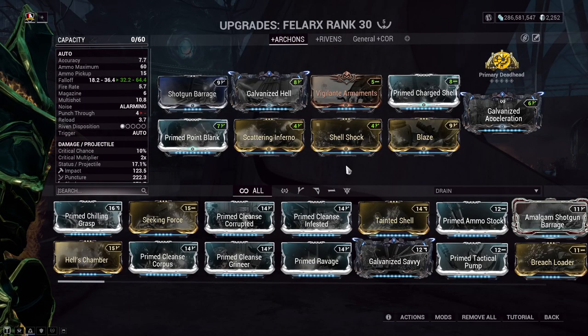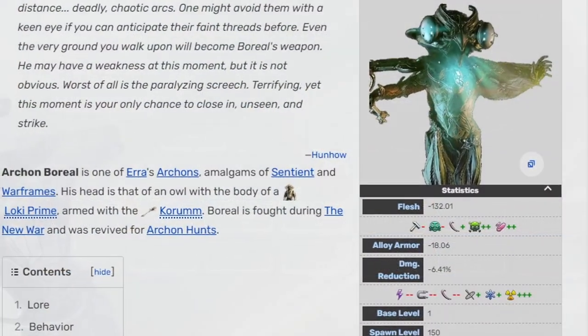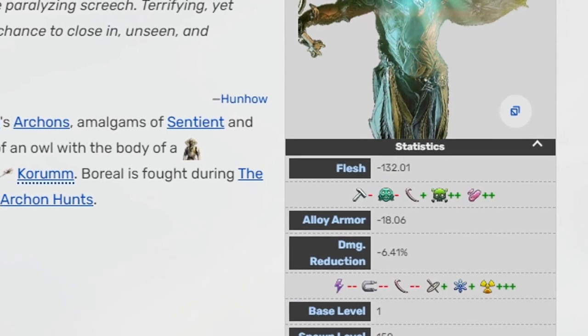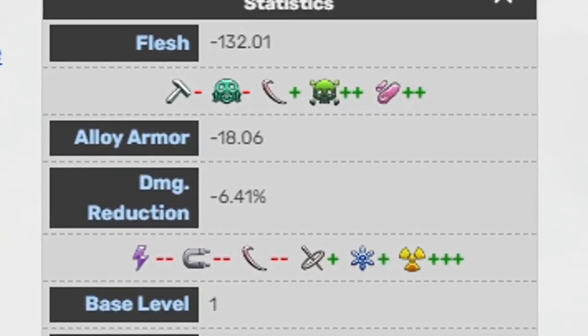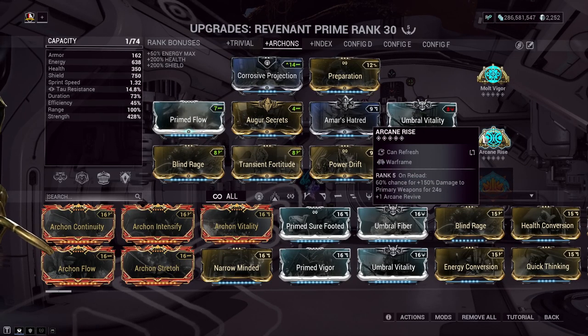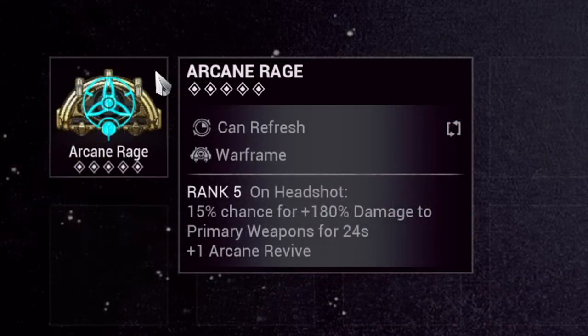For the rest of the mods, we're looking for Radiation — our go-to combined element. The Archons have alloy armor, and Radiation gives us a 75% bonus damage versus alloy, increasing damage per shot overall. Checking back on the Revenant Warframe build, I'm also using Arcane Rise, which on reload has a high chance of increasing primary weapon damage by another 150%. If you don't have Arcane Rise, I'd recommend Arcane Rage as a replacement — it's a little more RNG but synergizes well with the stacking approach.